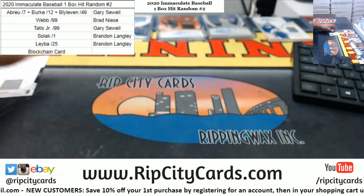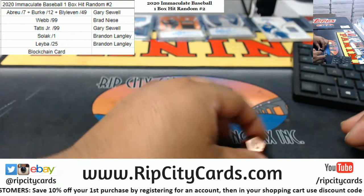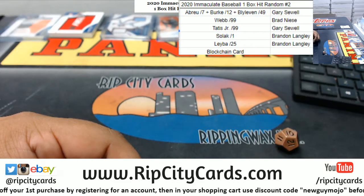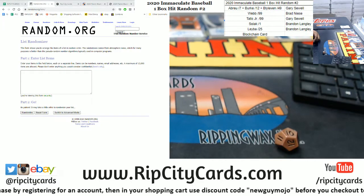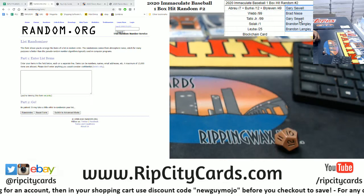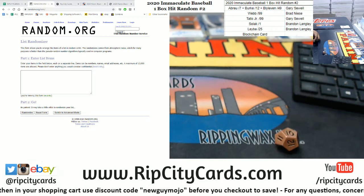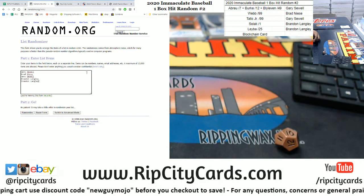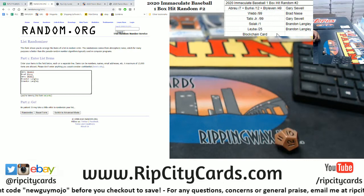Alright, well let's do this thing — let's random these boys. We're gonna go ten times in the random. Alright, so I'm gonna random the names, I'm gonna keep the original list and paste it down here. So I'm gonna random the names, then I'm gonna random the hits to see who gets what. The blockchain card I'll do last. So ten times, here we go — good luck everyone.